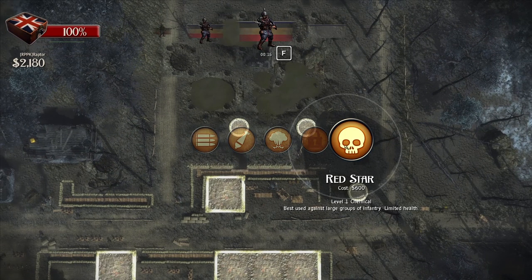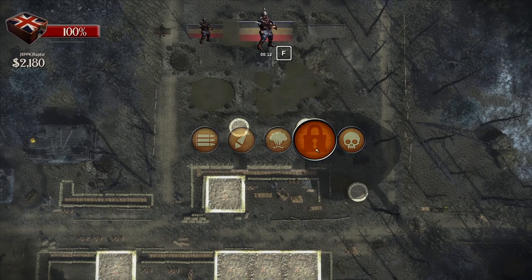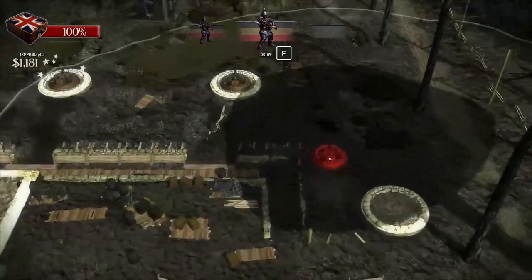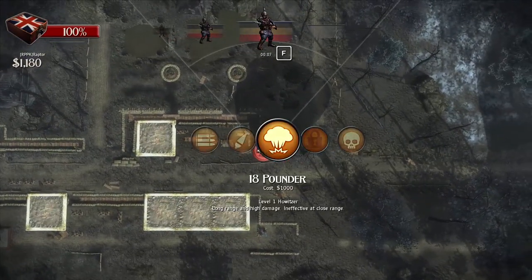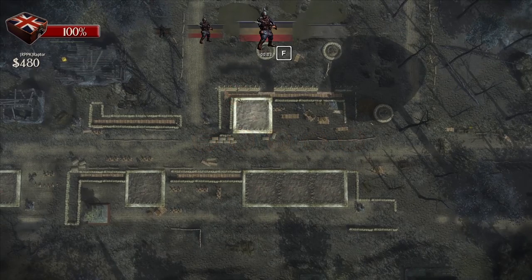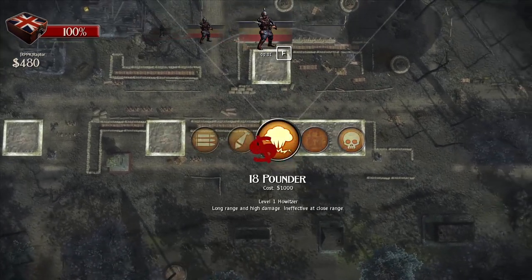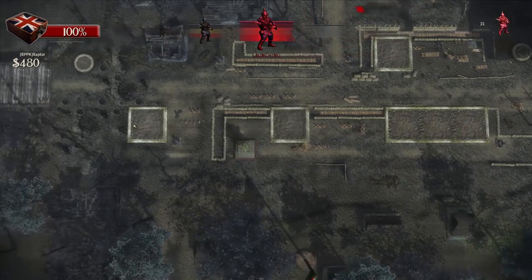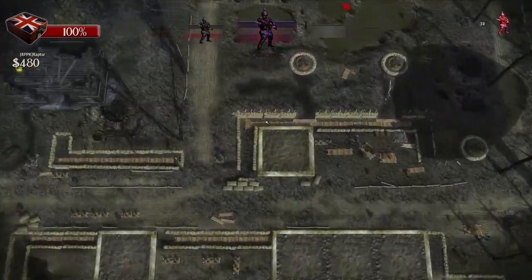Red star — best used against large groups of infantry. Let's use the Vickers. Try to get a mortar up too. I'd like to make this all mortars here, and then probably some 18-pounders there. I think we can get three, maybe, in that spot. Here they come.